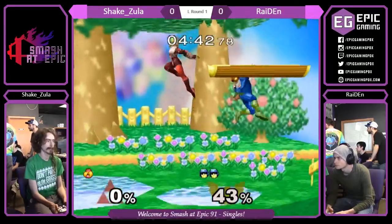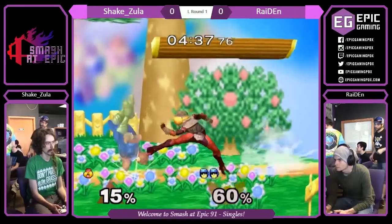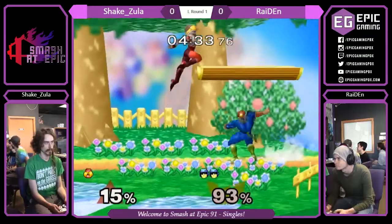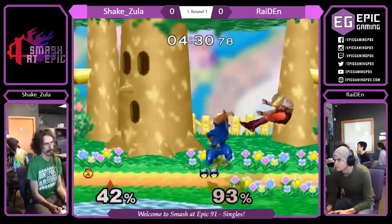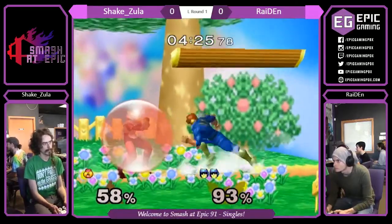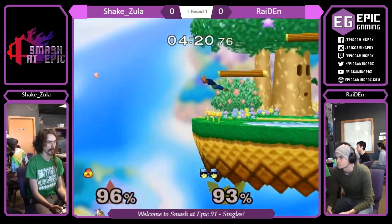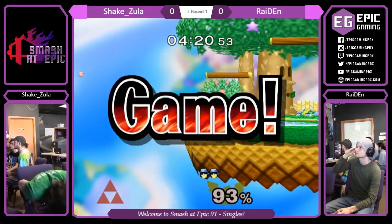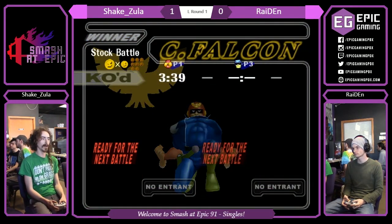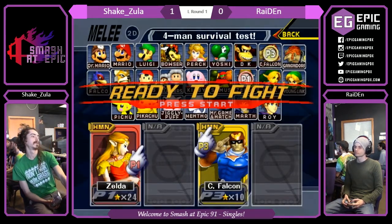And he smiles a little bit. You gotta be happy with that one. Space the back air into down throw — doesn't get the stomp tech chase. Nice job finding that grab though; it was kind of a needle in a haystack on that one. He gets the stomp tech chase there. Doesn't quite get the back air follow-up. He just waited for that nair. He's played definitely a patient game against the Sheik here. That's when Captain Falcon really shines — especially against Sheik. You want Sheik to be approaching you. Pretty clean game from Shakezula there.